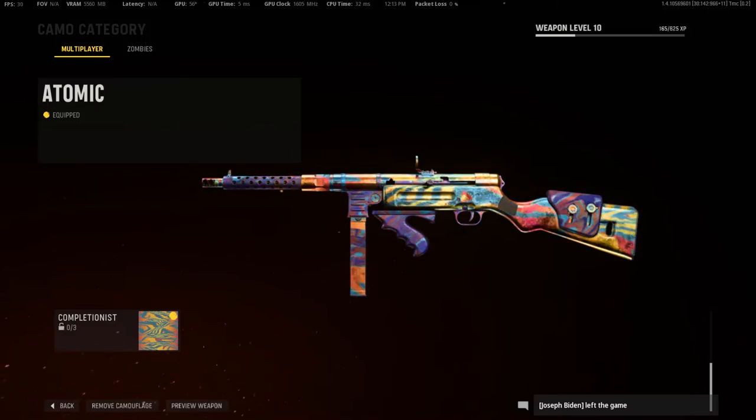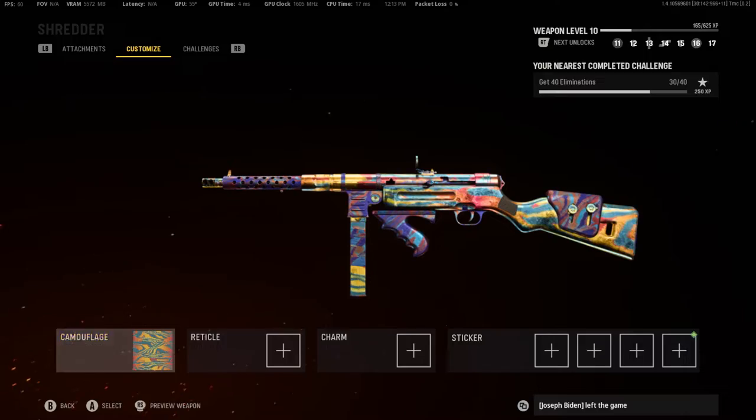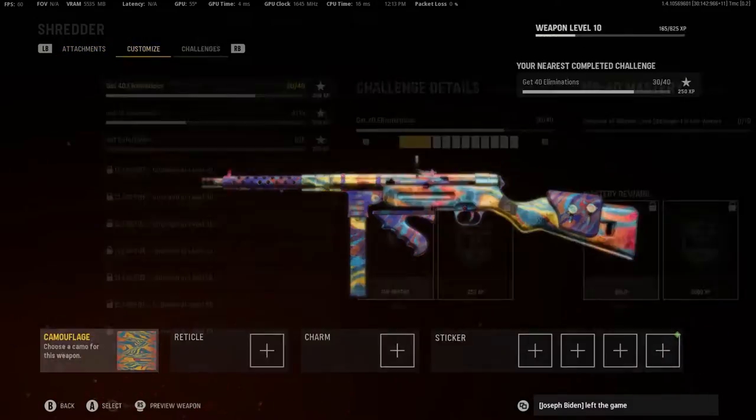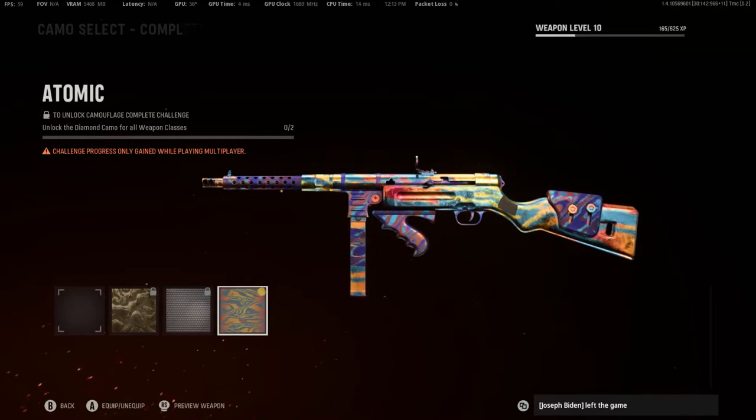What is going on guys, it is Fatal Reaper bringing you a video on Vanguard. As you can see I have atomic camo, and you're probably wondering how — you're probably thinking hacks, because I thought the same thing when I saw people with it. But no, this is actually a glitch, completely no hacks, just a glitch. I would never hack or anything like that.